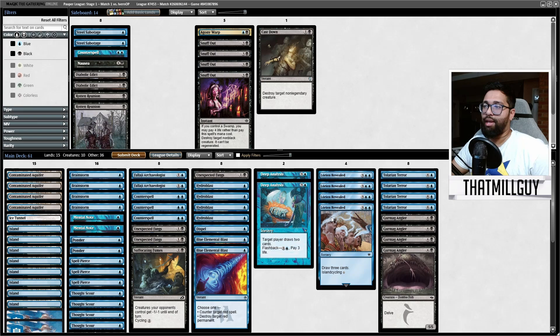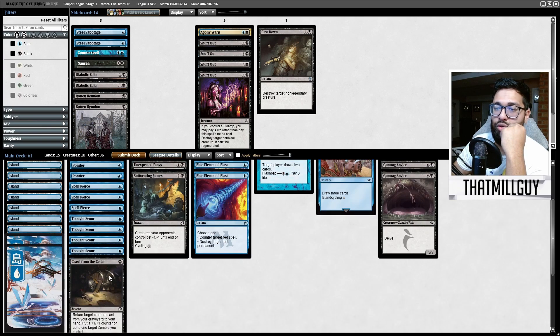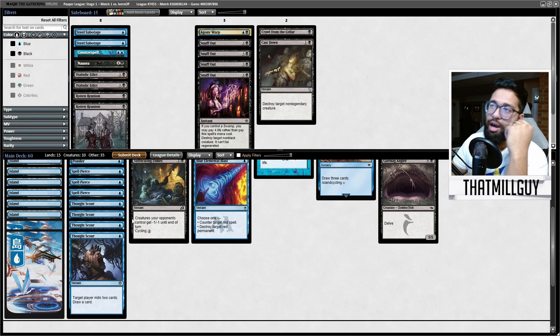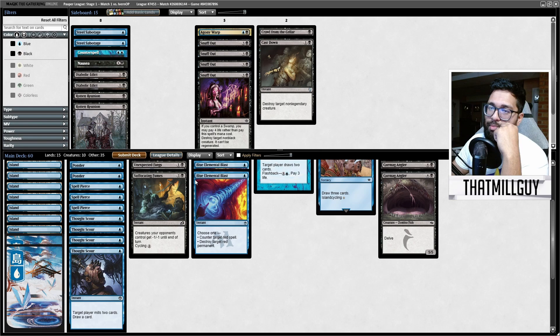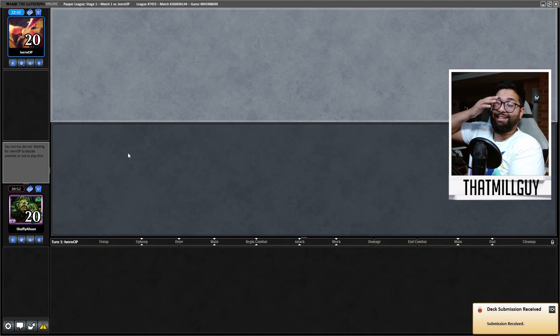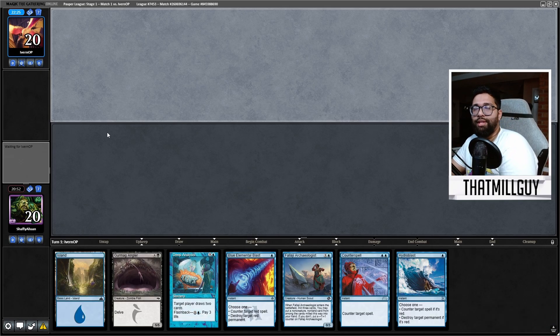I'm going to drop Deep Analysis. Crawl from the Cellar — I don't think they're really going to be in the mode of removing my creatures, so it doesn't provide much bonus. I'm pretty sure it's the three Unexpected Fangs, Hydroblast, Dispel Blue — like the whole package.